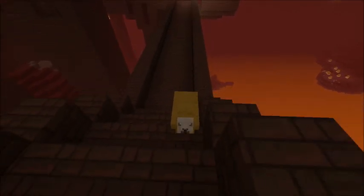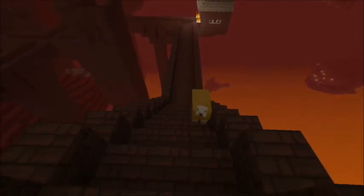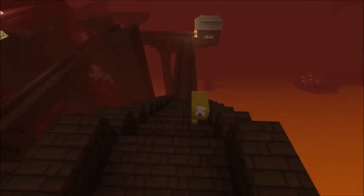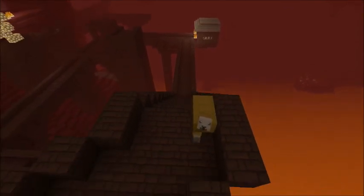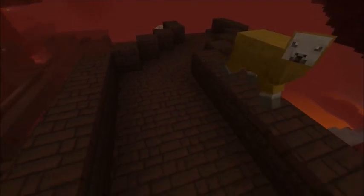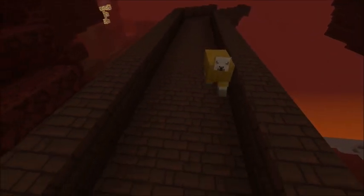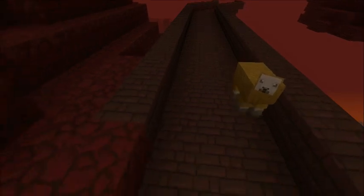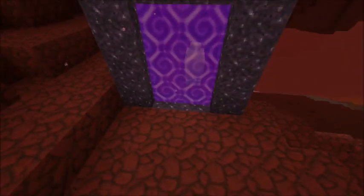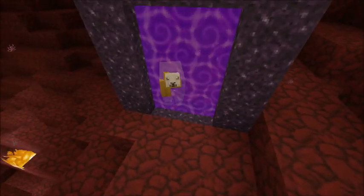I should try to steal his subscribers — that's a great idea. I'll just take over his channel, he won't even be here anymore. But first I have to get to the portal. I can't go down this way, I'm going to try to go the other way. I finally finished the bridge — it took forever. Anyways, let's get going on my journey. I'm going to kill X-Night 360.